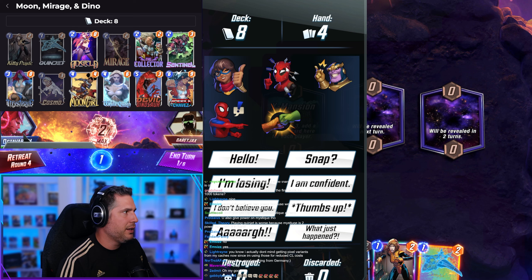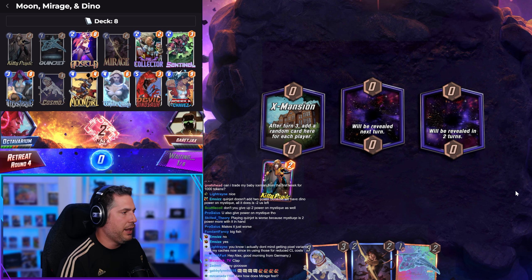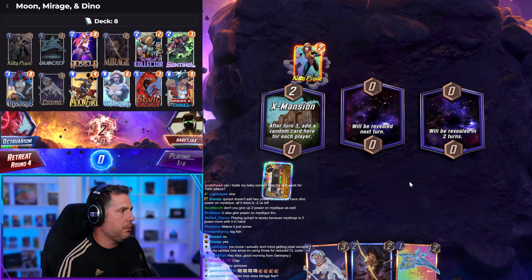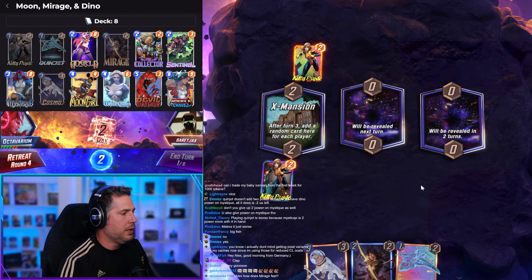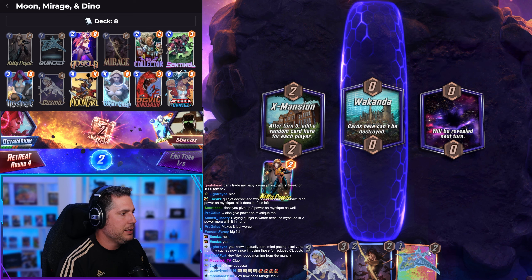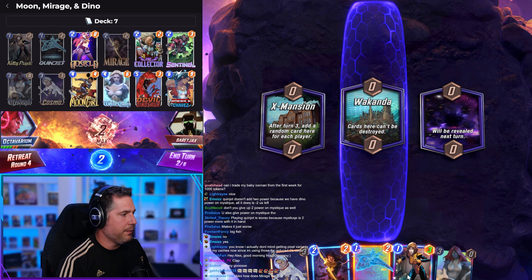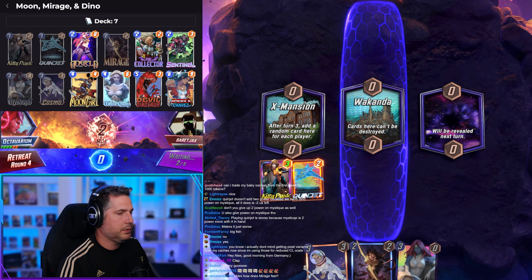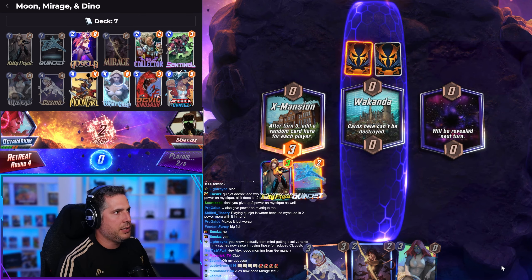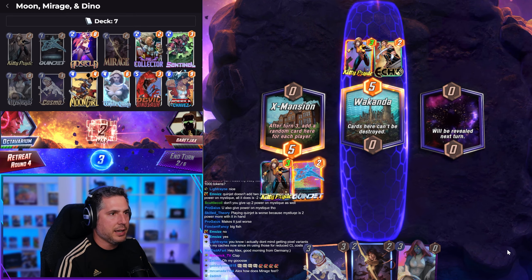We're going to start ramping up Kitty Pryde. We could go the route of Mirage Quinjet, but I think it has to be Kitty Pryde Quinjet and then Kitty Pryde Mirage turn three. Mirage honestly feels good — it feels like straight-up power creep on Cable. Cable technically denies a card, but Mirage is just straight-up better. It's a good card, but it's niche — it's going to have some places where it fits, like Sarah Miracle, but mainly it'll be hand-sized style decks.